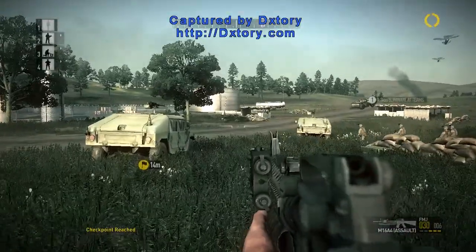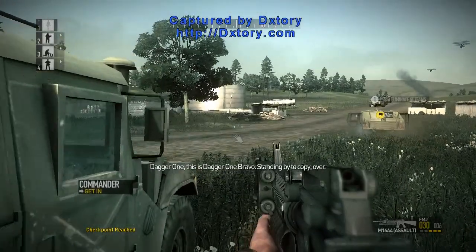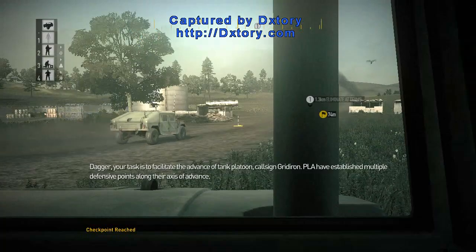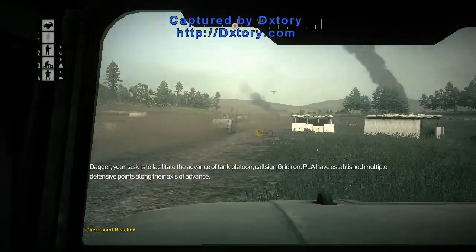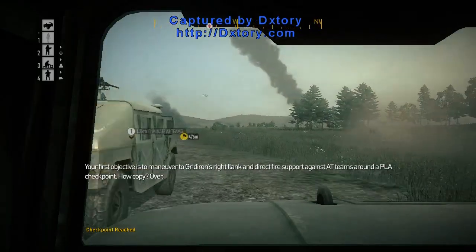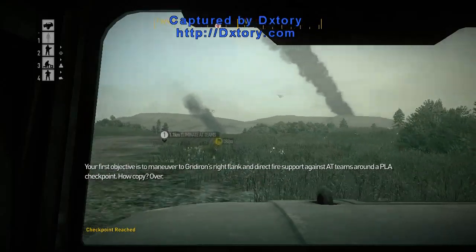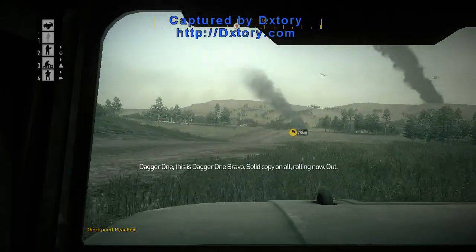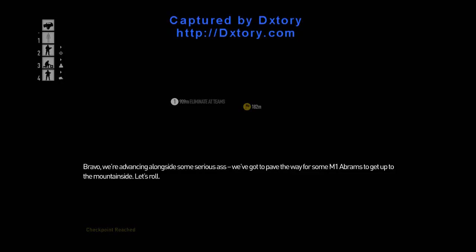Board the vehicle. Affirmative. Dagger 1 Bravo, this is Dagger 1. Come in. Over. Dagger 1, this is Dagger 1 Bravo. Standing by to copy. Over. Dagger, your task is to facilitate the advance of tank platoon, call sign Gridiron. The PLA have established multiple defensive points along their axis of advance. Your first objective is to maneuver to Gridiron's right flank and direct fire support against AD teams around the PLA checkpoint. How copy? Over. Dagger 1, this is Dagger 1 Bravo. Solid copy on all. Rolling out. We are Oscar Mike.